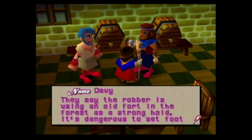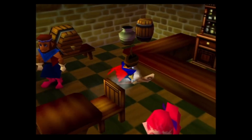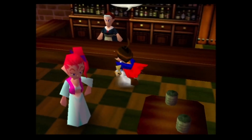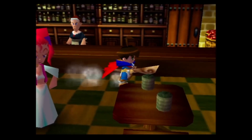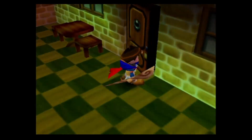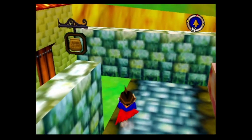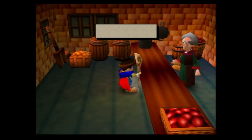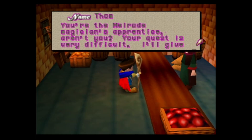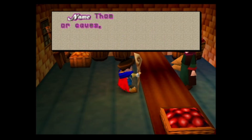An NPC says the robber is using the old fort in the forest as a stronghold, and no one should set foot outside the city while he's about. The barrel icon means that's the supply area — if you run out of the items they give, come back and get more. The pot icon is the wing provider.